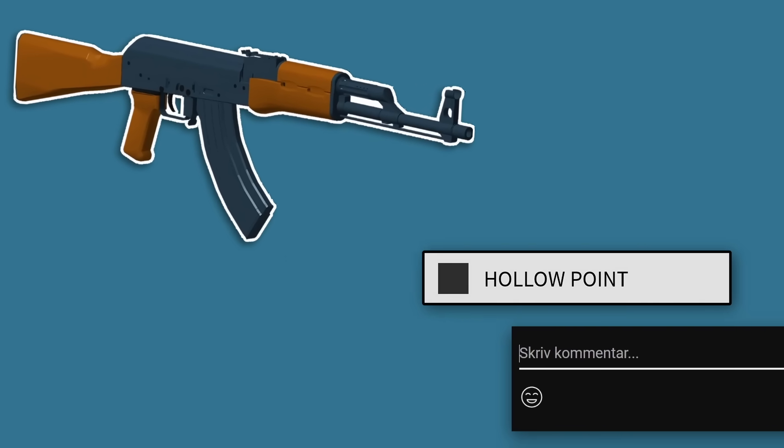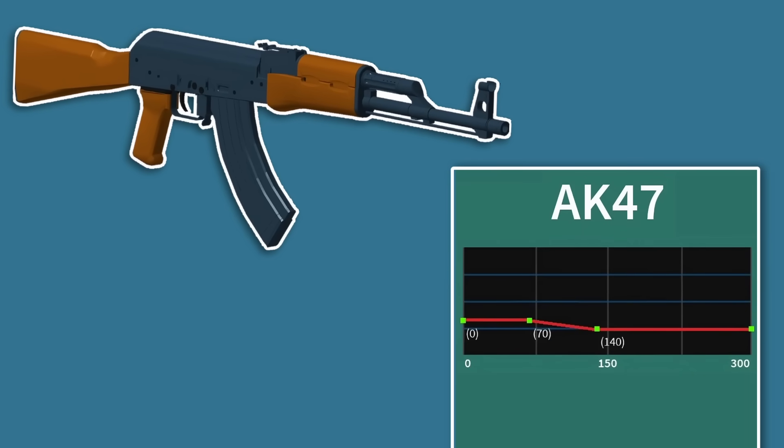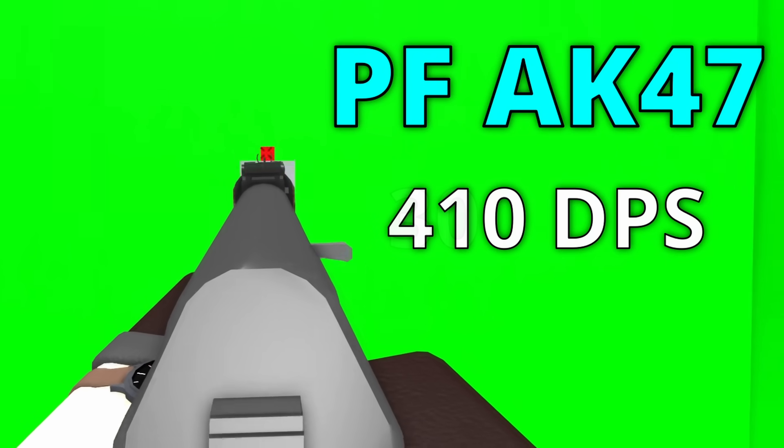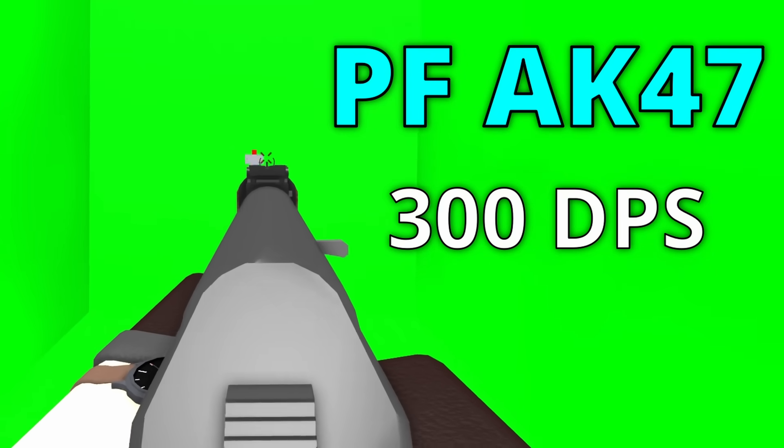So let's start off with the Phantom Forces AK. This one deals a base damage of 41 maximum damage, which later falls off to 30 minimum damage. It shoots at 600 rounds per minute, or just about 10 rounds per second. This means in close range, the Phantom Forces AK deals a whopping 410 damage per second, while at longer ranges it deals 300 damage per second.